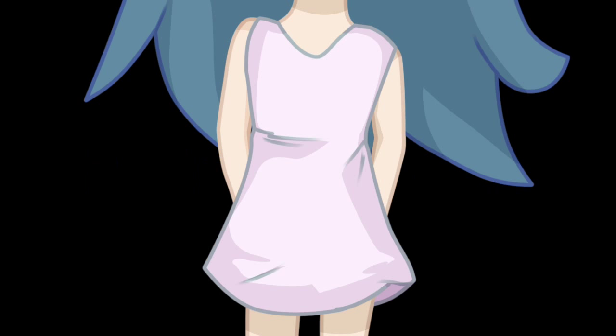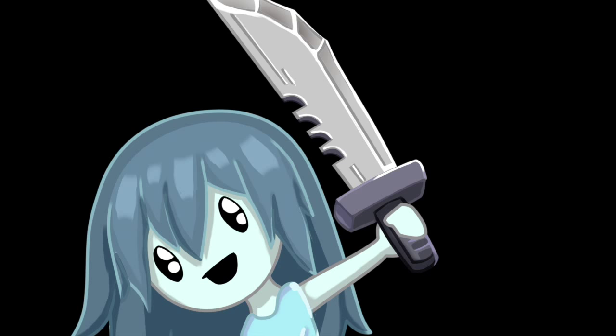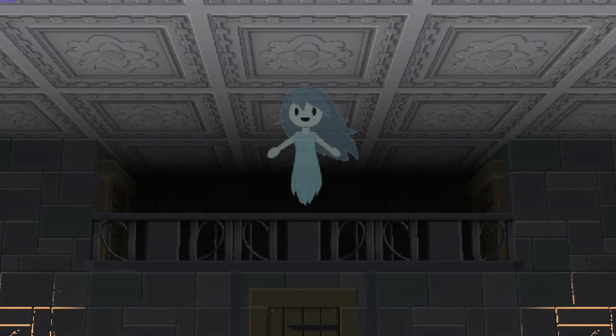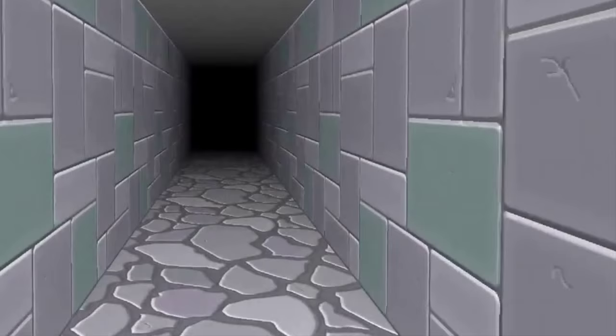Fact number five: Spooky is the ghost of a 12-year-old girl. Fact number six: her weapon of choice is an oversized bowie knife. Fact number seven: Spooky will appear every 250 rooms to congratulate the player.